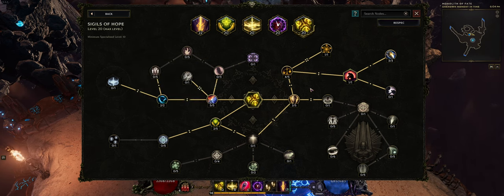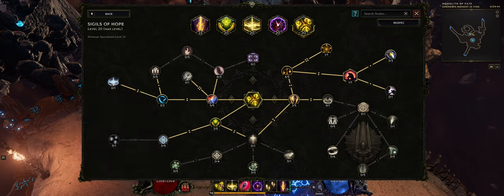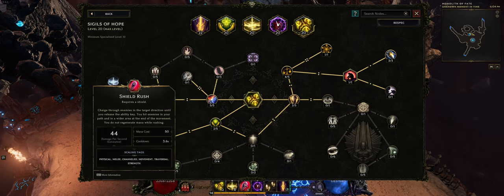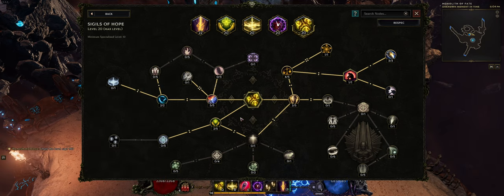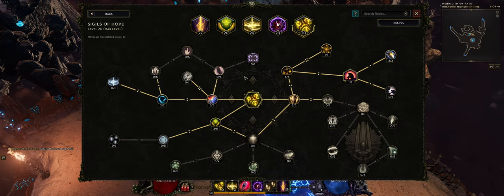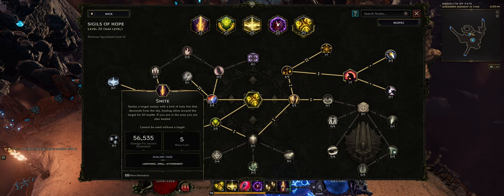So our five skills are Smite, Volatile Reversal, Shield Rush, Holy Aura, and Sigils of Hope. Healing Hands is not on our skill bar — we opted to take Shield Rush instead to get through monoliths more quickly. We don't need Healing Hands on the bar because it will be cast automatically whenever we cast Smite.